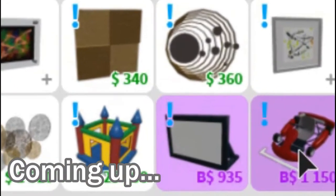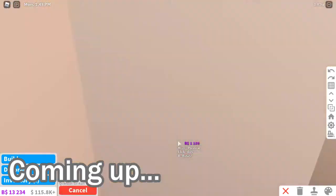Okay, then we got the Bounce Castle, the Flable, and of course, the Go-Kart.